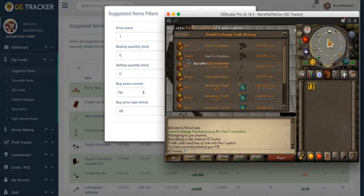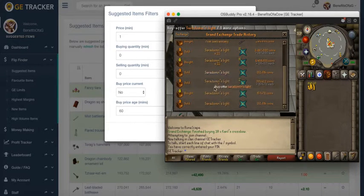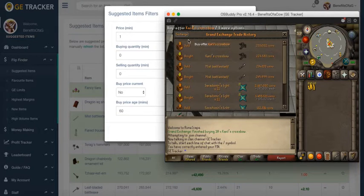So earlier using this tool I actually flipped Saradomin's Lite. I bought them for around 135,000 each and sold them back for 197,000 each — starting at about 1.5 million and then almost getting back 2.2 million. And right now I'm trying to flip Carol's Crossbow, but I'll get into that later in this video.